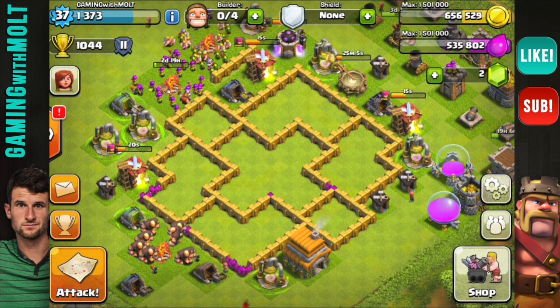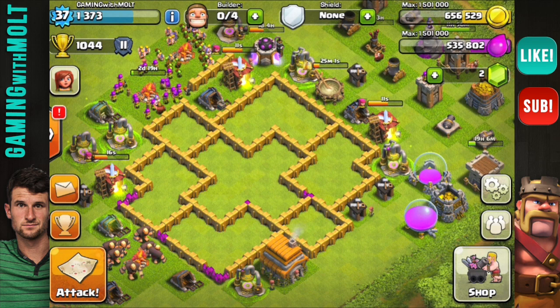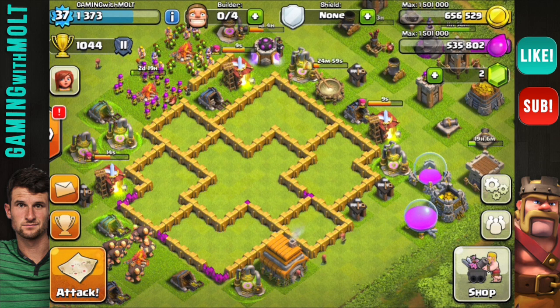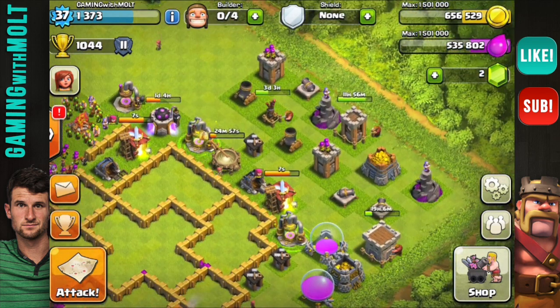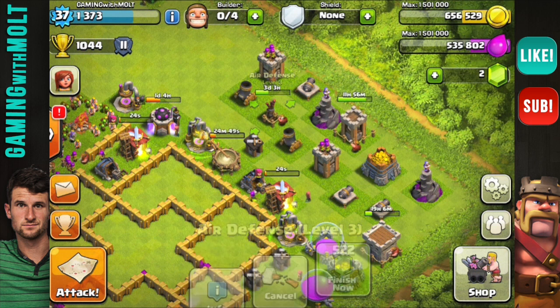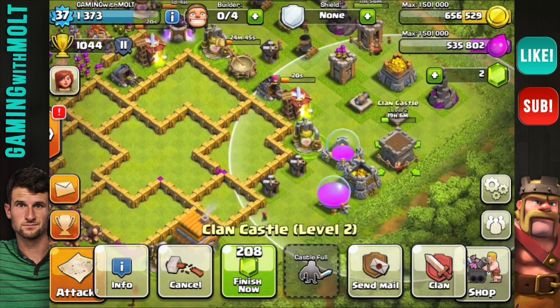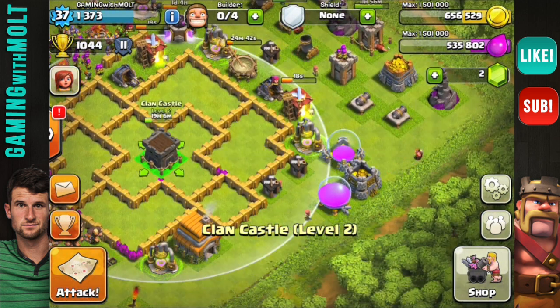Check it out, get ready for this. I'm only going to be at Town Hall 6 for probably a week or two more. All my defenses are almost maxed out — this archer tower that everybody commented about is going to be done in 11 hours, and then this air defense is working, as well as my clan castle. Let's jump into this base design.